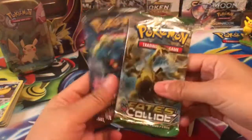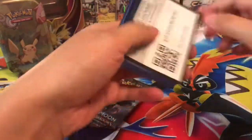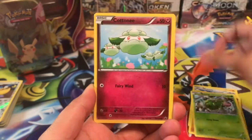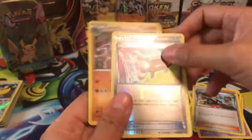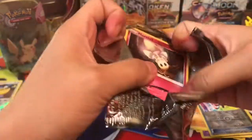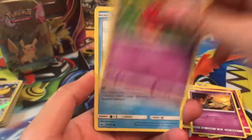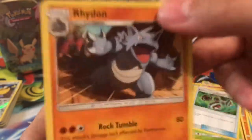Two packs, one shot to get a rainbow rare Charizard — can we do it? It would be insane. Or we could get a Break card. We got a Meowth, Comfey, Cottonee, Hawlucha, Wheezing, a Sableye Special, a Mega Catcher reverse, and a Lucario regular rare. Burning Shadows — can we pull a Charizard rainbow rare? We got a green code card, which is really sad because we didn't pull anything in the other pack either.